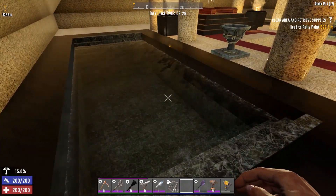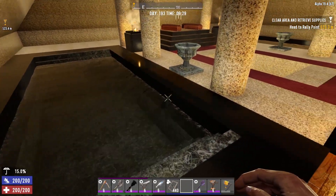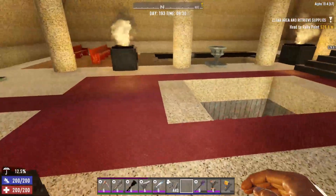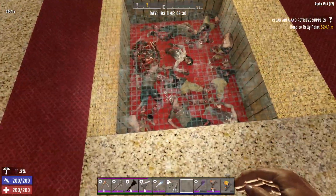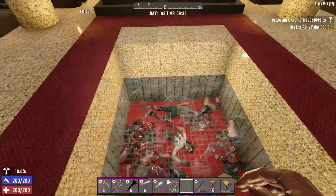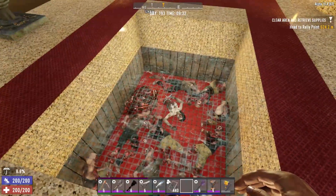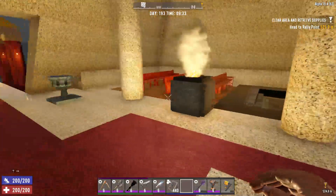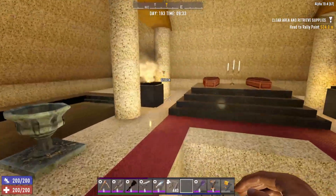I made a nice little roman bath type thing with some marble at the bottom, and took that on the other side as well. Down here I've put some glass and some dead bodies, and painted it red at the bottom to make it look like blood, just to add to the ambiance.